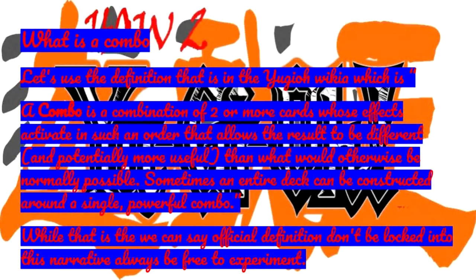Let's use the definition that is in the Yu-Gi-Oh! wiki: a combo is a combination of two or more cards whose effects activate in such an order that allows the result to be different and potentially more useful than what would otherwise be normally possible. Sometimes an entire deck can be constructed around a single powerful combo. While that is the official definition, don't be locked into this narrative — always be free to experiment.